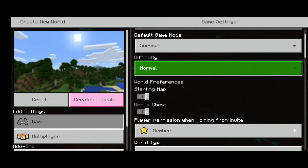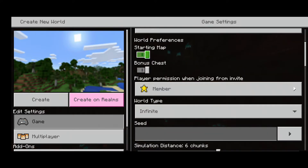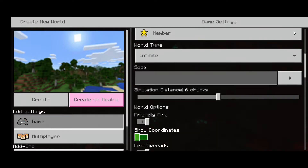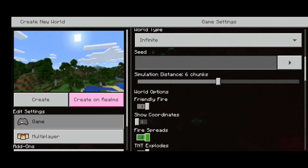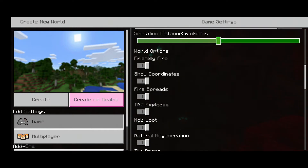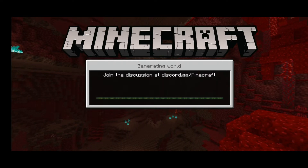Hey guys, welcome back to another video, it's your boy Clutch, and today I'm going to be starting my Minecraft series let's play. I'm just showing you guys all I'm gonna have is starting map and bonus chest. I don't have a seed or coordinates, but I'll have coordinates on. You're gonna see me create the world, and I'm gonna be doing this series trying to beat Minecraft, so stay tuned.